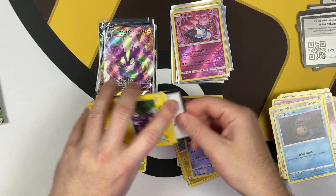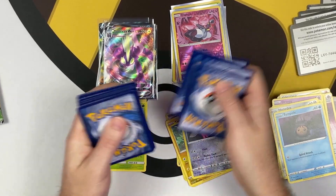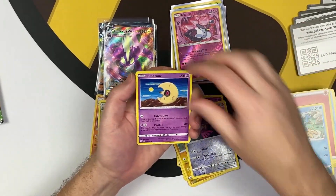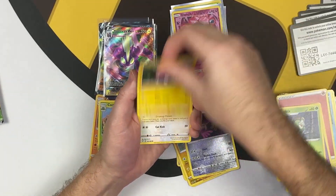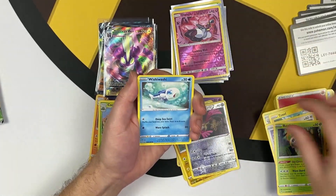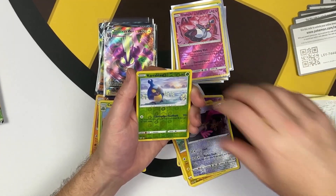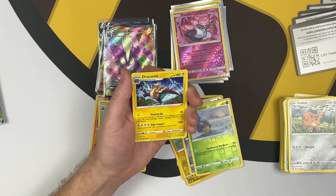On to Darkness Ablaze — let's see what we can pull. From the back: water energy, fire energy, Camerupt, Stonjourner, Arrokuda, Toxel, Galarian Slowpoke, Crawdaunt, Mr. Mime, Cufant, common Karrablast, hollow reverse, and Zarude as our rare.